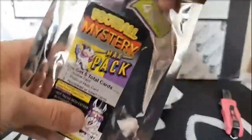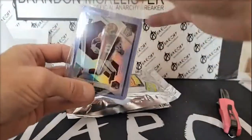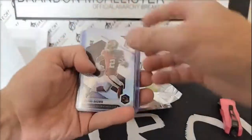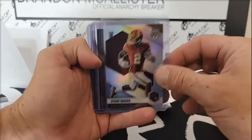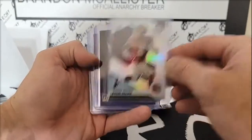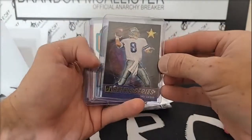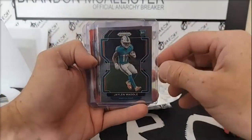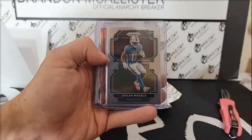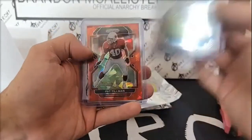Perfect. First up, Deami Brown, Washington Mosaic silver variation. And we got a retro series Troy Aikman, Jalen Waddell AFC East — so two NFC East and an AFC East.